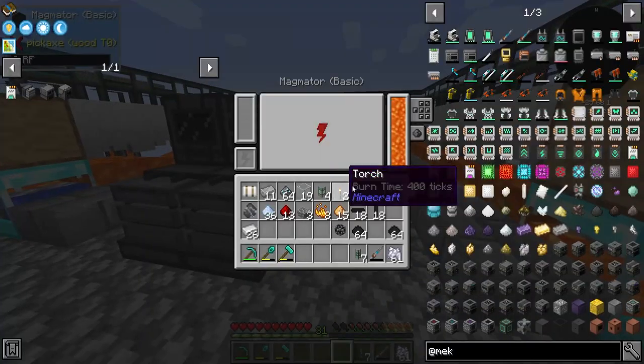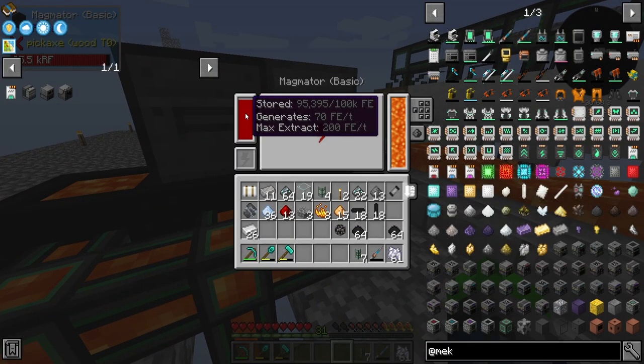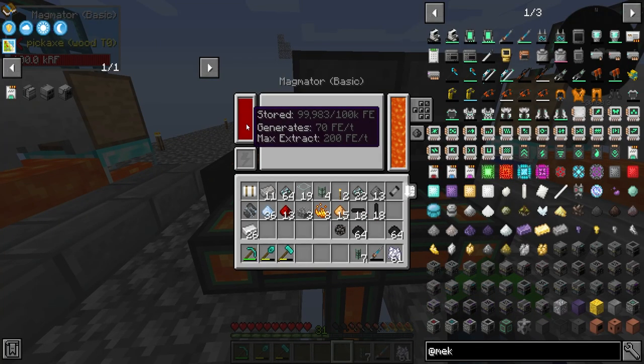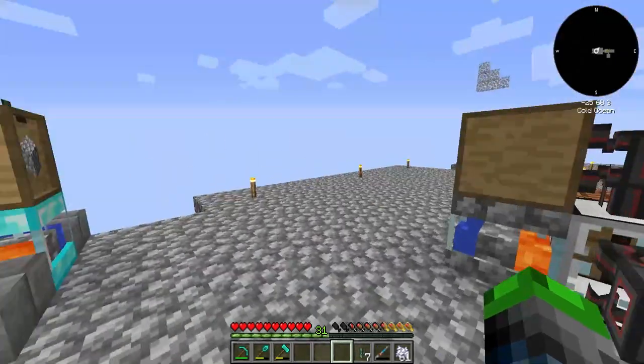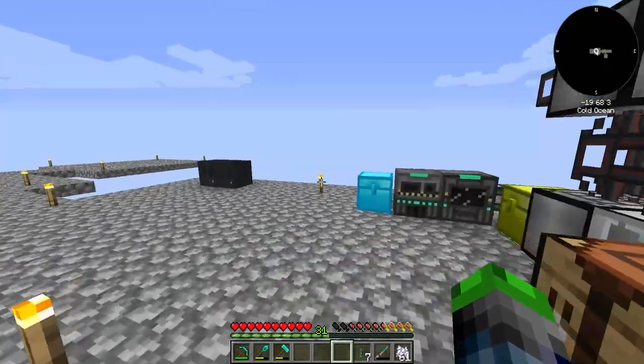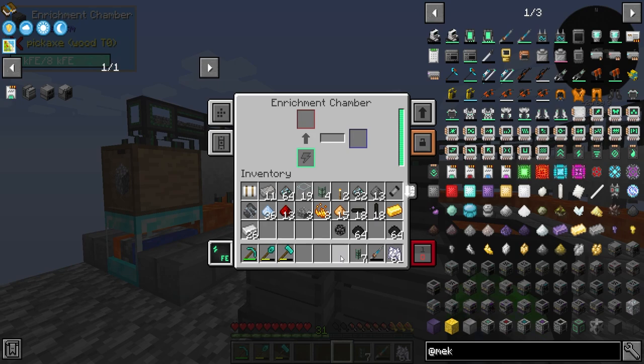We don't need to touch it anymore. How are we looking? Still good on power — we're losing power. Okay, so we're probably a little negative here. Let's go ahead and work on those energy upgrades, which is going to require some gold. I believe we just throw the gold in the enrichment chamber.